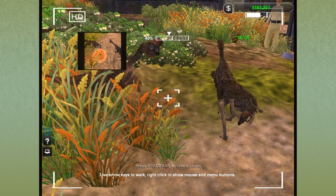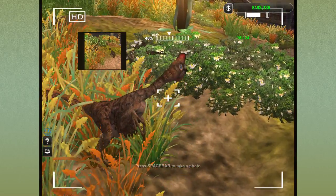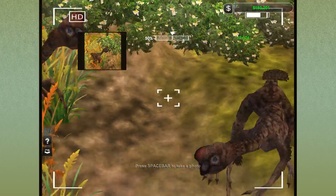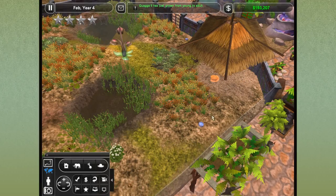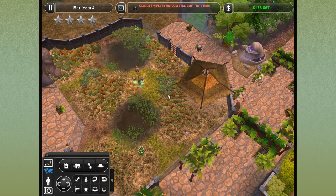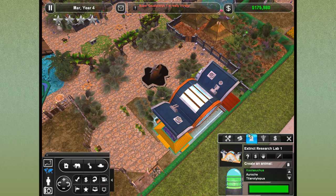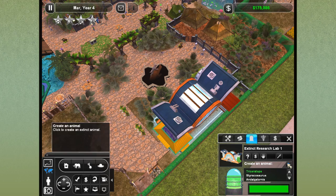Is she still laying eggs? Where'd the eggs go? There was just a nest right here — oh, they just moved further under the little shade structure. That startled me! So the eggs are laid for those guys. We're going to try to get another Triceratops in really quickly, because if you keep doing the extinct research lab creations it will renew your DNA juice that you can use. Let's go — Triceratops, right there. Let's go ahead and create another animal.